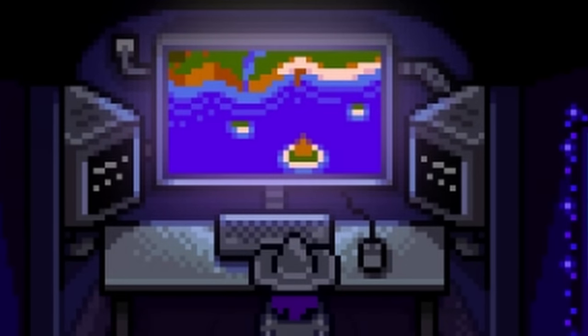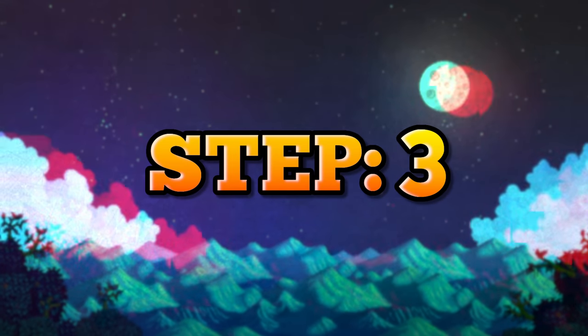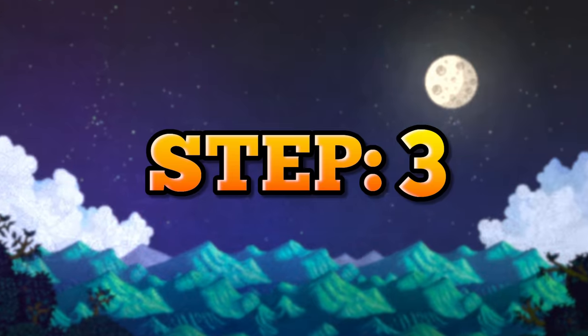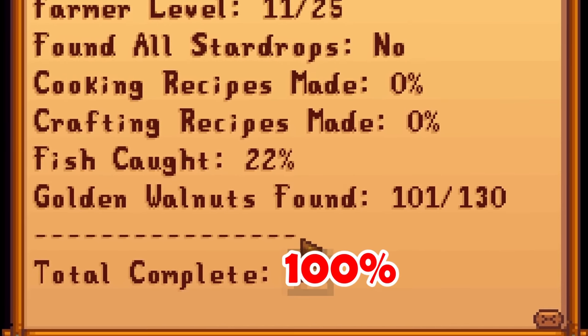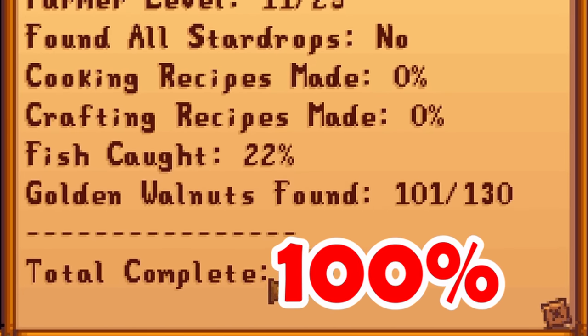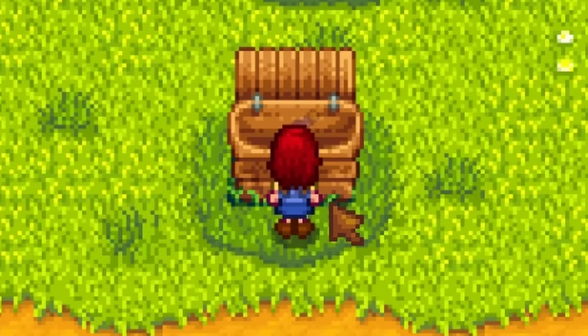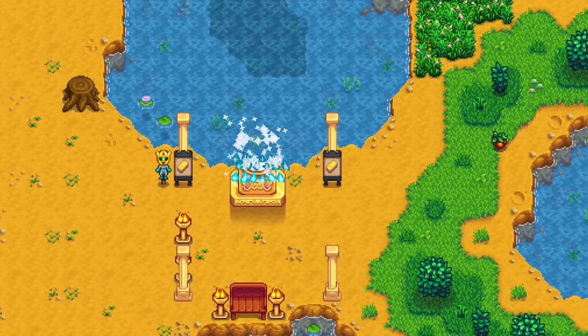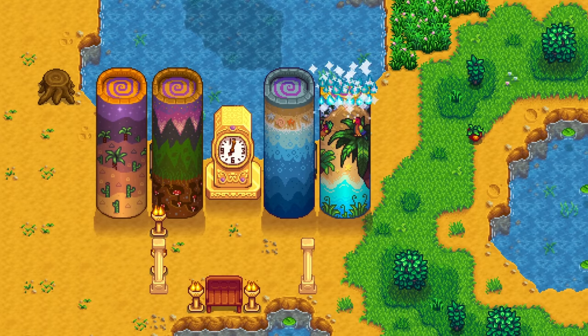Now you will have access to Mr. Key's walnut room. In here, you can click on this little machine over here to view your completion progress, and that is what triggers the next step. Step 3 — the easiest step and the most enjoyable step. Now that you can view your progress, you now need to reach 100% true perfection. And to do that, just find the remaining 30 golden walnuts. Make about 12 million gold and buy that golden clock as well as all 4 magical obelisks. Now that the hard part is done...